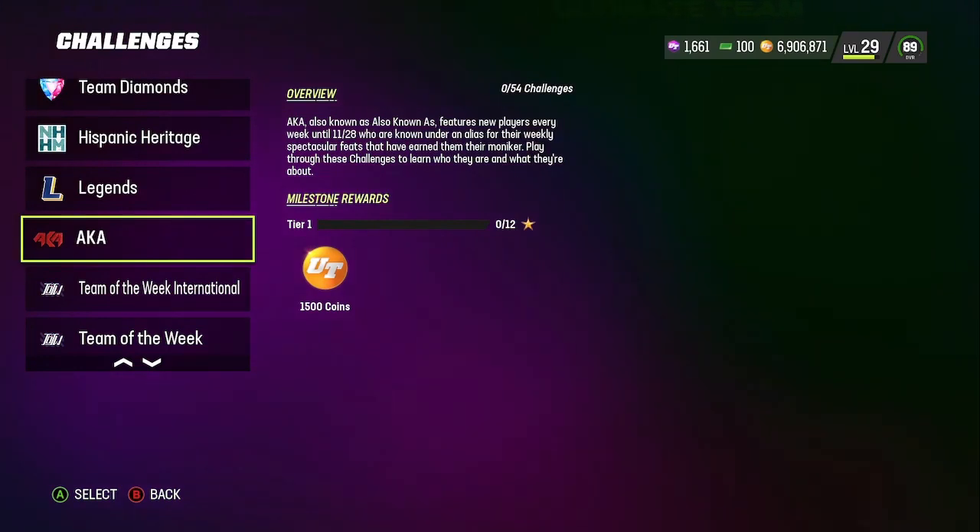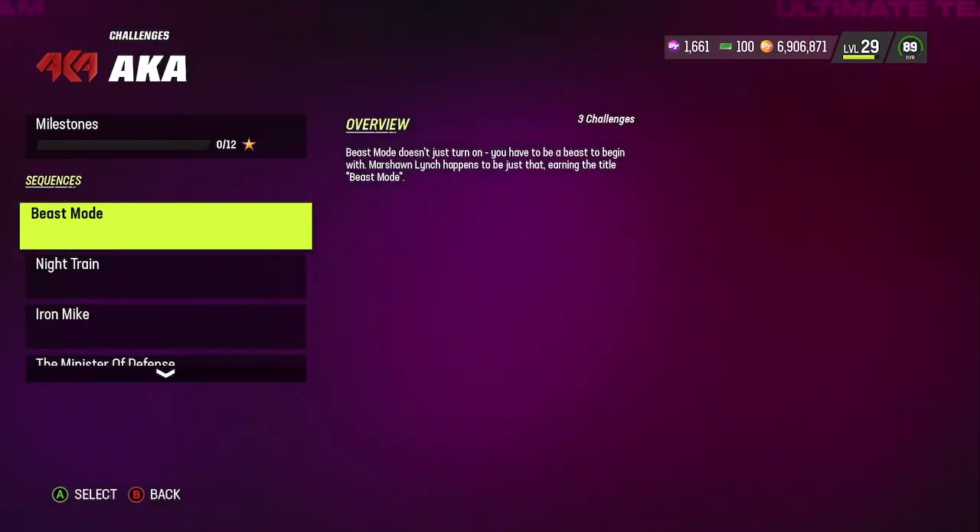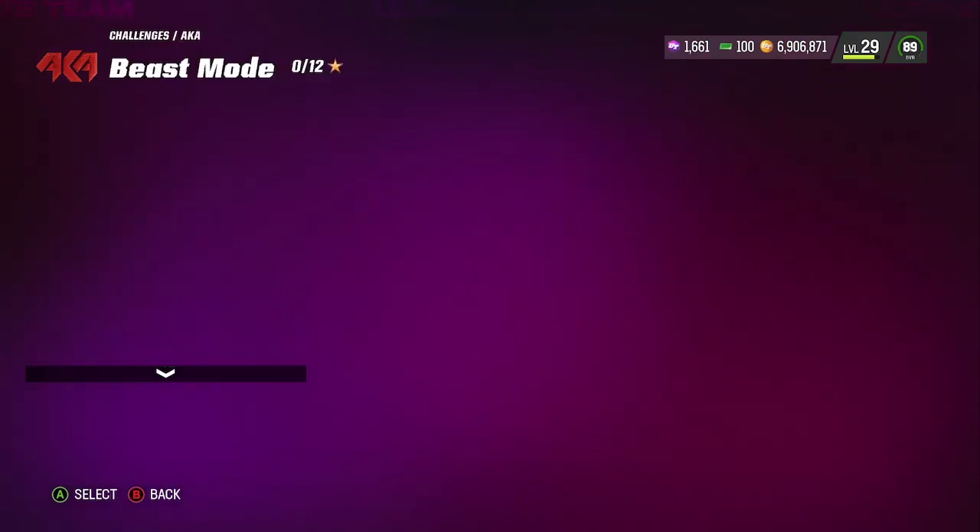Once you knock every single one of them out right now, you'll be able to get yourself your AKA Matpack, where you can choose any cards you want from the promo.